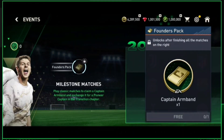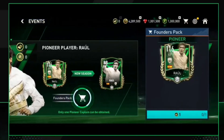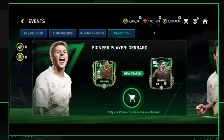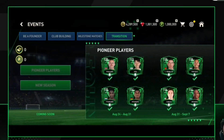The captain's armband will help you in the next chapter, which is the Transition chapter. You can use the captain's armband claimed from the previous chapter to get one of the icons from this event — you need to claim one of these three: Raul, Steven Gerrard, or Zanetti. Also, the OVR mentioned for the next season in FC 24 may change from what is shown, and this will be confirmed by EA in September, so make sure not to claim the player before September.